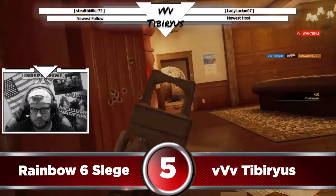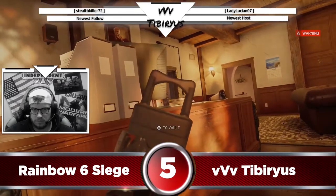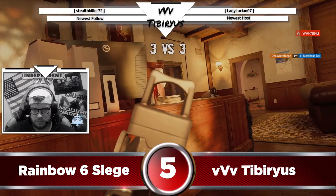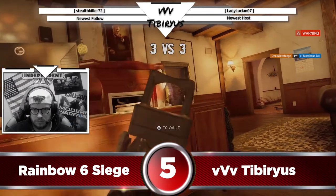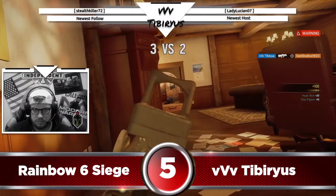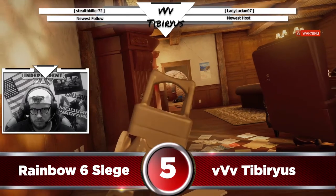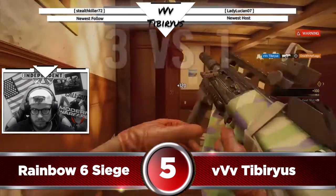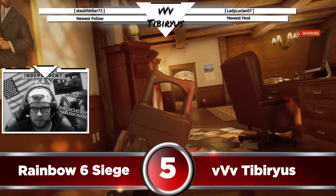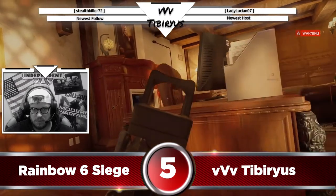In our number 5 clip of the week, Tiberius is starting us off with some Rainbow Six Siege. We see Ty holding a corner on defense with an early pick in the clip. He's gonna continue holding that corner and the desk to take out the rest of the enemies. He grabs two more picks with some great aim, and then we'll fast forward just a little bit, but you can see that Ty continues to hold those angles until the attacker reveals himself, giving him that 4-kill round.